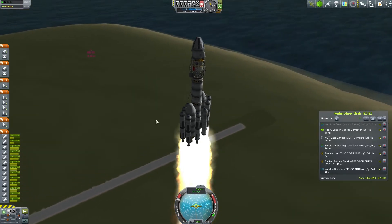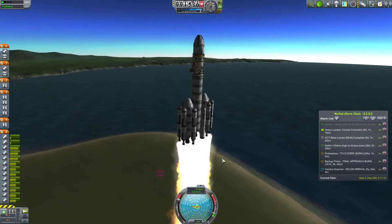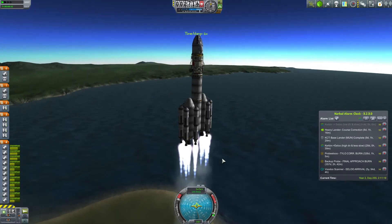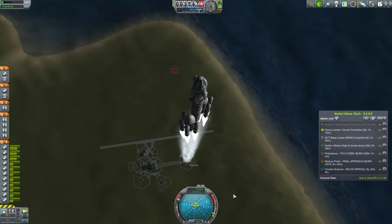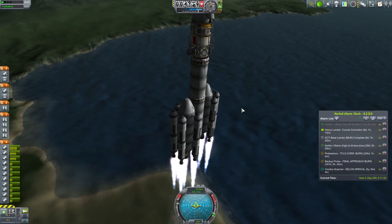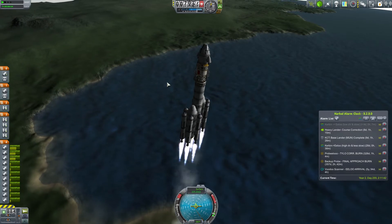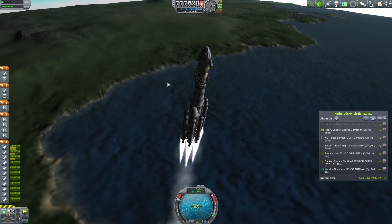One fairly important design consideration: we cannot jettison the outer liquid boosters below 10 kilometers. If we do, the air resistance will slam them into the ship — that was the result of one test. Let's get rid of the solid boosters — they're safely being dropped on the space center hopefully. Throttling back a little so we don't waste fuel pushing against atmosphere, and we need to gain that 10 kilometers of altitude to decouple safely.